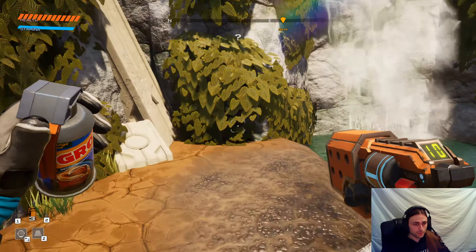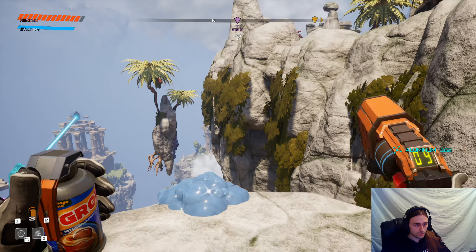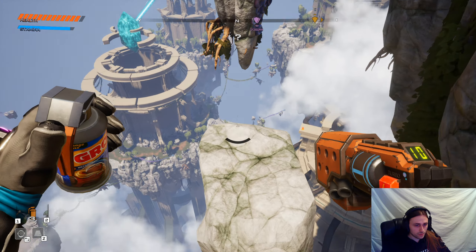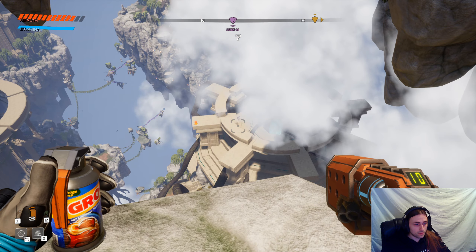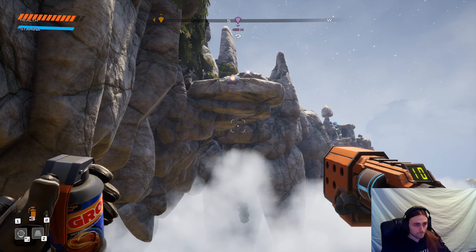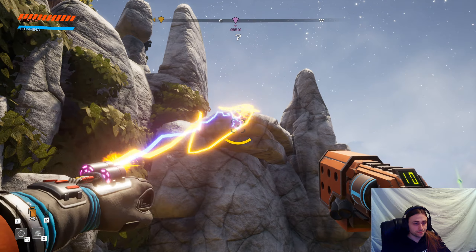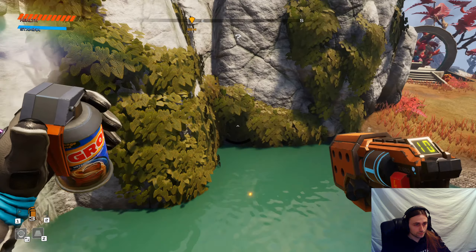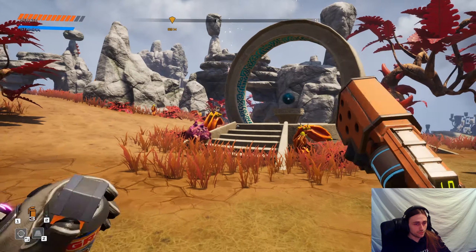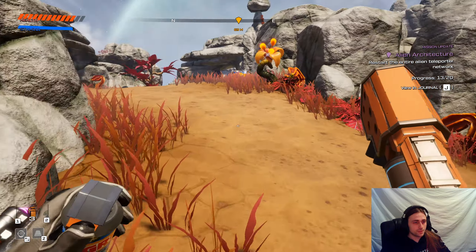I see a teleporter — that's gonna come in handy — but there apparently is a secret. Well, there is a deposit. Am I gonna regret this? Okay, so now I see where I am, but I still have a feeling I wasn't supposed to be here yet. We've activated the teleporter first. Okay, I already have that full. So now if I die, at least I know I can get back sooner.